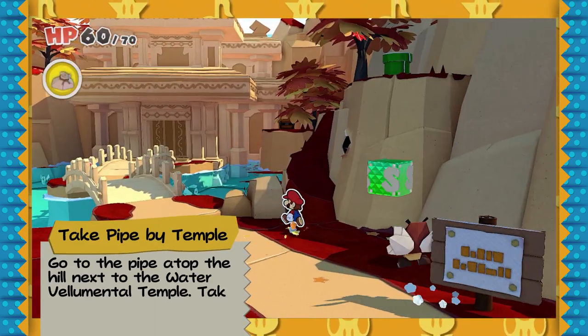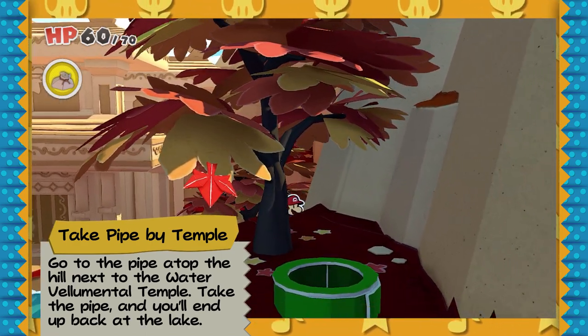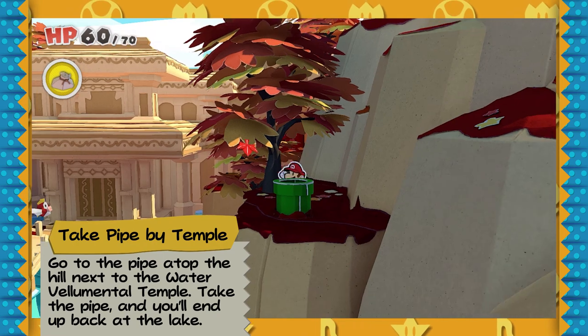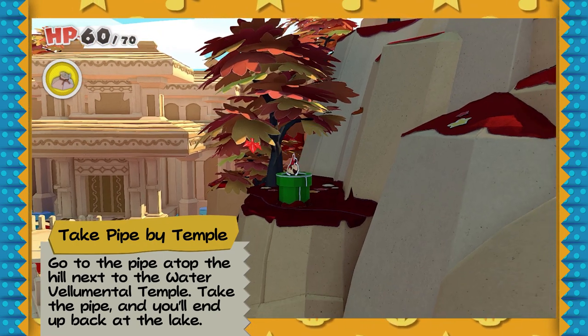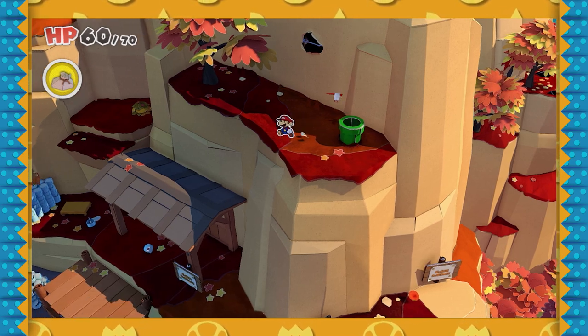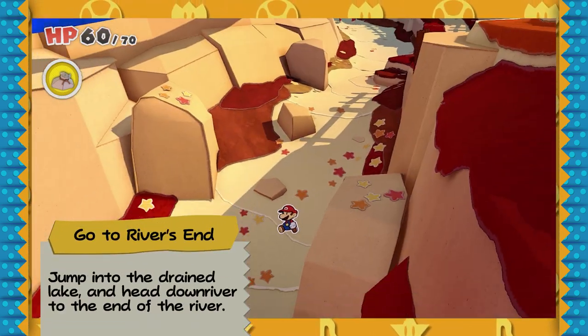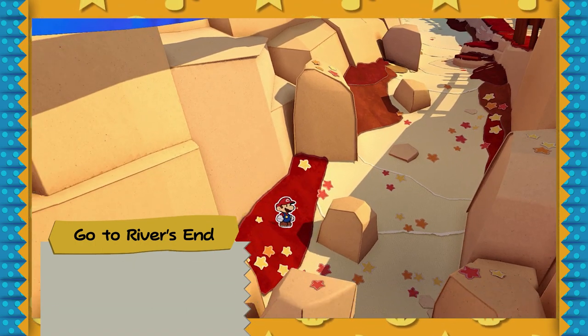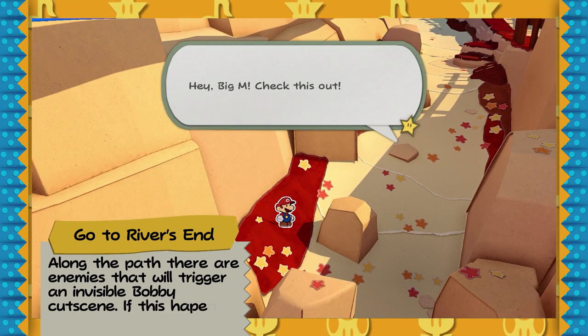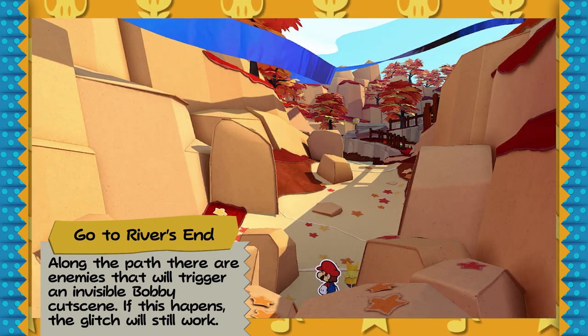The next step is to go to the pipe by the Water of Elemental Temple. Hop right in — this pipe's gonna take you to the dried out lake, which also leads to the dried out river, which is where we want to go for the next step. At the river's end there is a cutscene which gives us our second Bobby. On the way, there are some origami enemies that might give you a cutscene with an invisible Bobby, but it shouldn't affect the glitch overall.